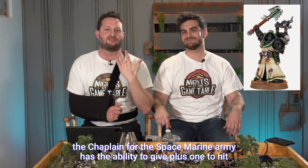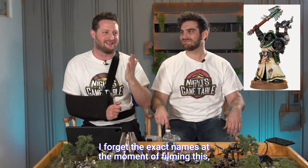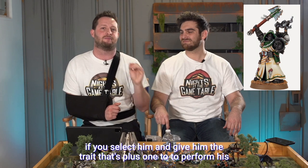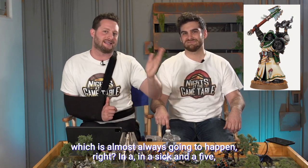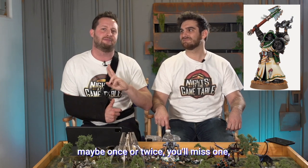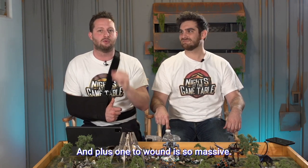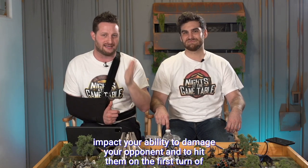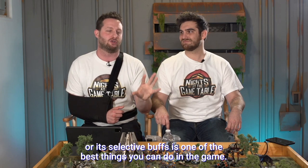This brings us to probably the most underused and overpowered unit: the Master of Sanctity - the Chaplain for Space Marines. The Chaplain has the ability to give plus one to hit with the Catechism of Fire, and plus one to wound with another litany. As a Master of Sanctity, if you give him the trait for plus one to perform his litanies, he performs them on a two-up, which is almost always going to happen. In a five-turn game, giving a unit plus one to hit and plus one to wound every turn significantly impacts your ability to damage your opponent.